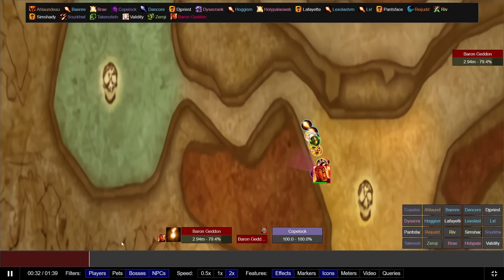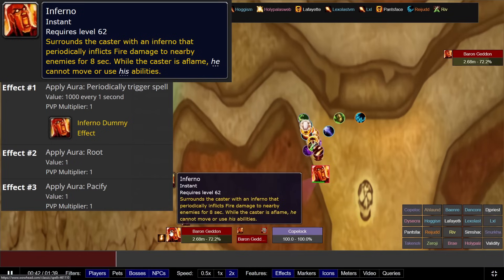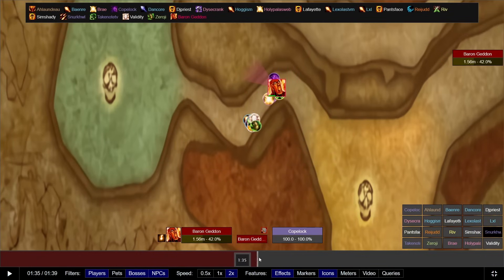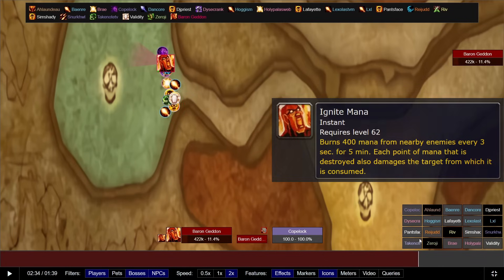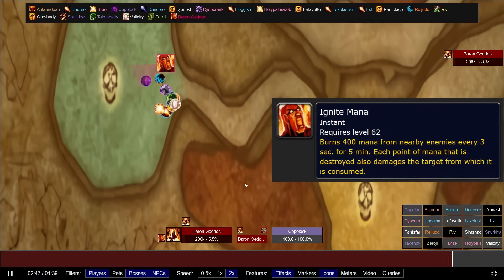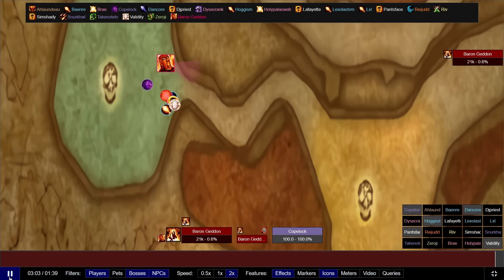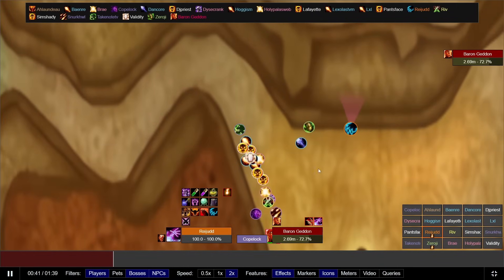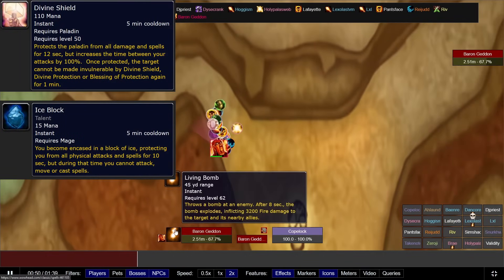Baron Geddon. For this fight, be prepared to move a lot. Baron will cast a new ability called Inferno, which leaves a pool of lava on the ground — you'll need to get out of it immediately as it will root and pacify the player if they get stuck in it. The strategy here is to kite Baron all the way into Gar's room, so clear as much trash as needed. Throughout the fight, Priests and Pallies need to dispel Ignite Mana from the raid, and be prepared to move out of the raid if you get Living Bomb, as it will explode and do AoE damage to everyone around you. Baron will now cast this on 3 players on Heat Level 3, so be prepared to move away from other people affected by Living Bomb, as well as the raid. Mages can Ice Block and Pallies can bubble it.